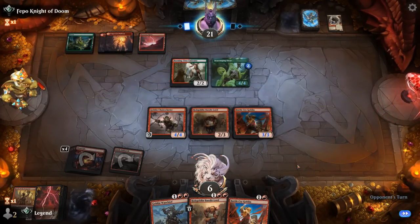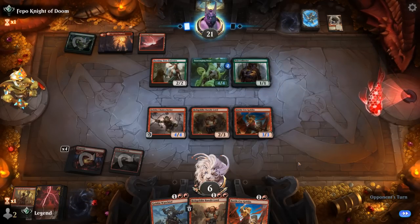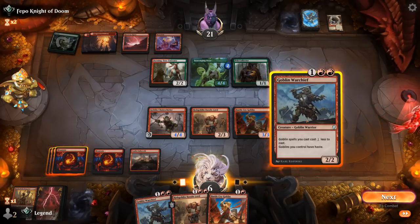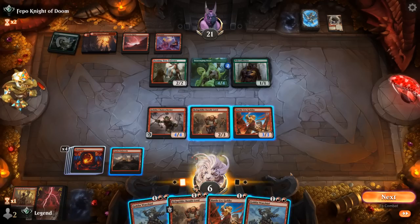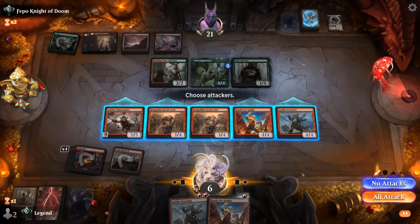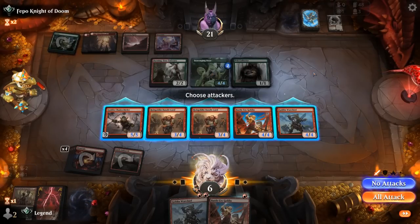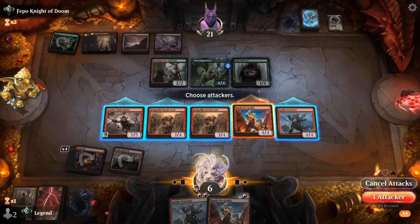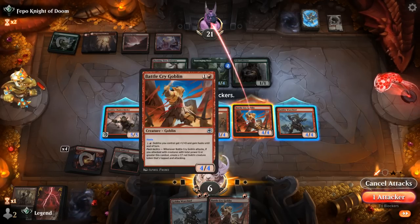We'll get to exile a bunch of Goblins including the Bandit Lord on top, and keep Chainwirler around. Then try to chump-block Ooze over and over. The land is good — if I play Warchief I can only cast Bandit Lord out of exile, so I might be better off playing both. We'll pass and maybe triple-block Scavenging Ooze. Pelt Collector is fine — and a land so they can activate Ruins. Another Warchief — so I can play Warchief plus another Bandit Lord.